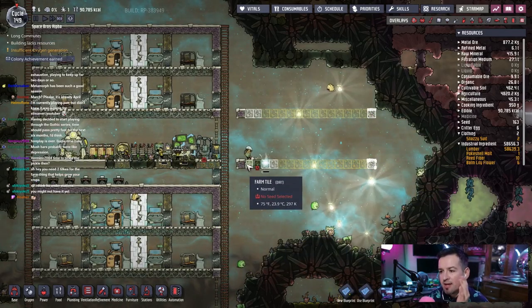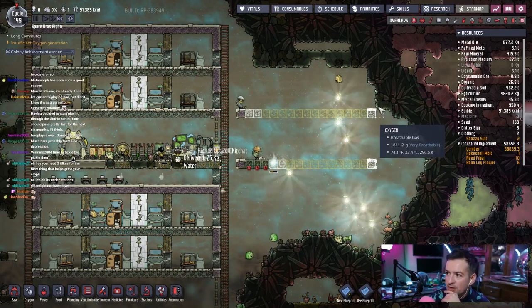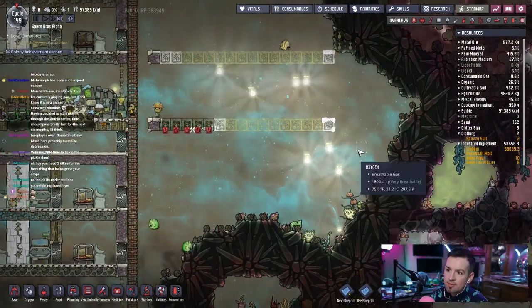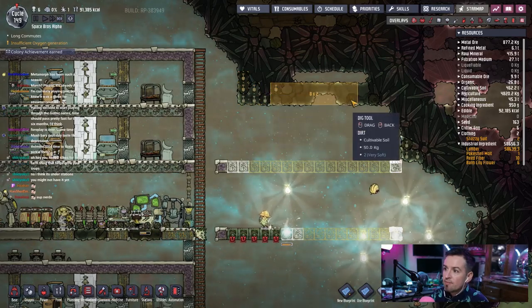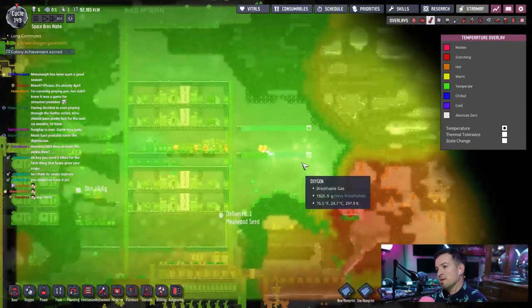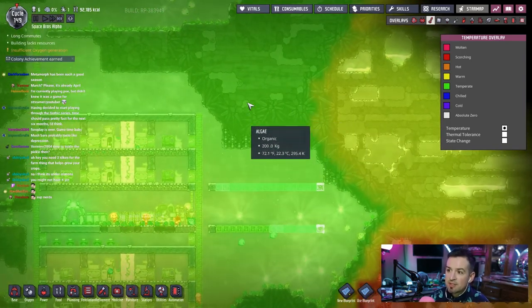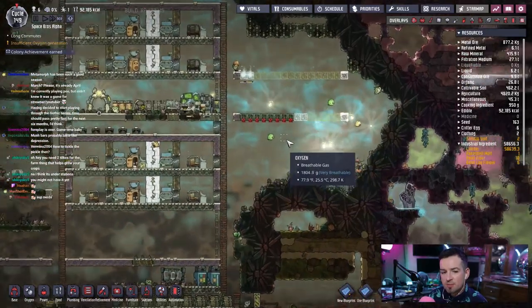For right now we're just gonna get mealwoods growing, then we'll build on this and figure out how we're gonna do the rest of the base. I still want to cut out all of the non-abyssalite rocks everywhere and clean things up — all this should probably eventually go. The abyssalite does a pretty good job of insulating on its own — I don't want to tap into that and lose some of that natural insulation, although up here we could probably afford to get rid of some of it.